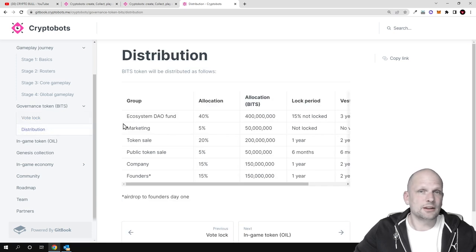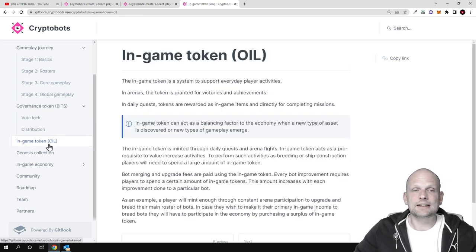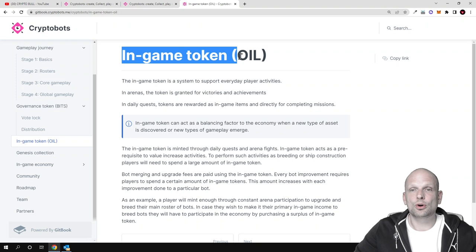Looking at the BITS token total supply and distribution: 40% is allocated to the ecosystem DAO funds, 5% to marketing, 20% to token sale, 5% to public token sale, and only 15% is kept by the company — which is a very small amount compared to other companies that leave more than 40% for themselves. The remaining 15% is for founders' salaries.